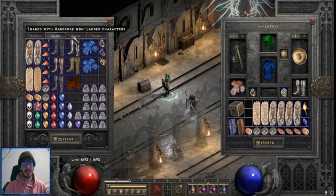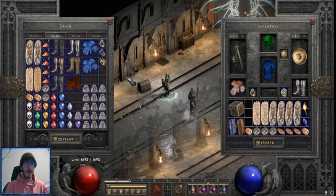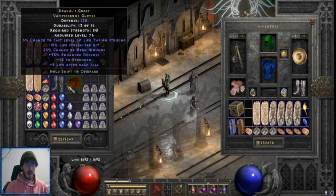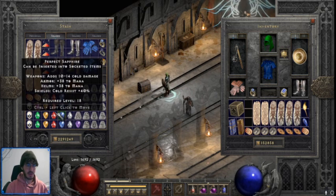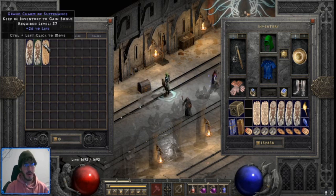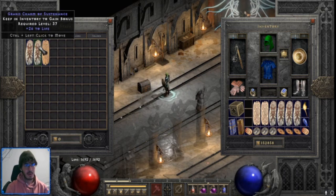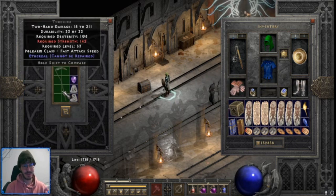Overall hall-wise, we did alright — I'll definitely be able to sell some of this stuff and get good value out of it. The more notable things are probably the Dracul's Gloves, the Arachnid Sash, the Shaco, and the plus-one War Cry skiller. I'll use this stuff to try to roll for another skiller — why not, I kept some essences from Diablo. And this ethereal Thresher — let me put the ingredients in here to try to get a socket.